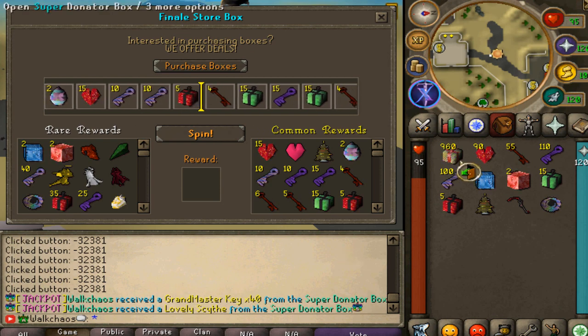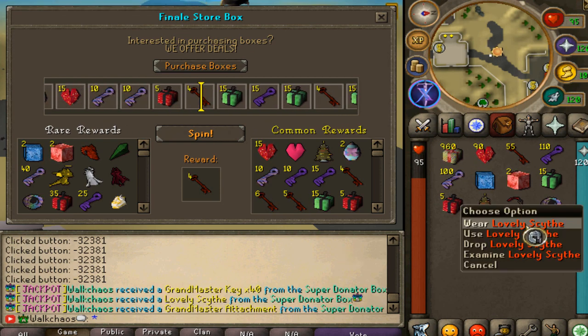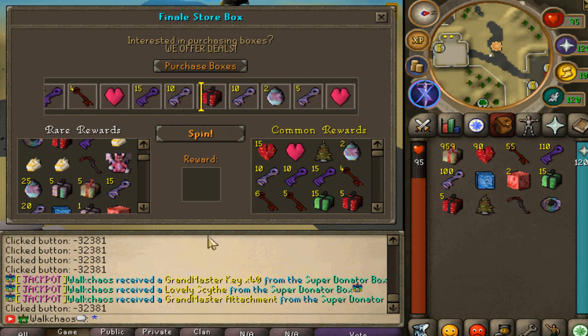Holy freaking moly. We've opened 40 boxes and look at all these unique items coming in right here already. We got the lovely scythe - let's freaking get it! Grand Master Keys 40 times, Grand Master Attachment coming in as well already. There's literally 40 boxes and I can already tell you this will be a full spam right here.